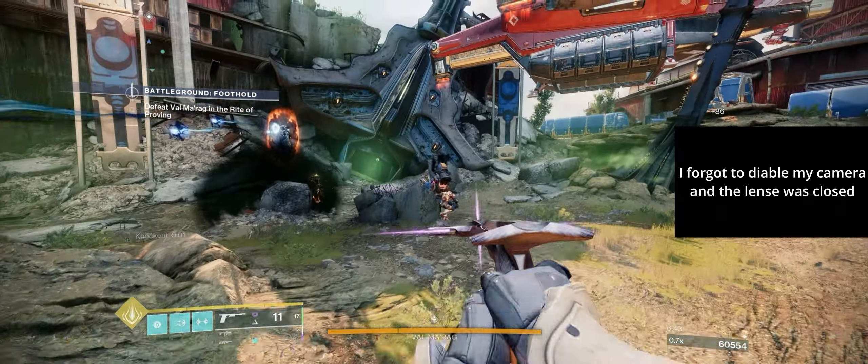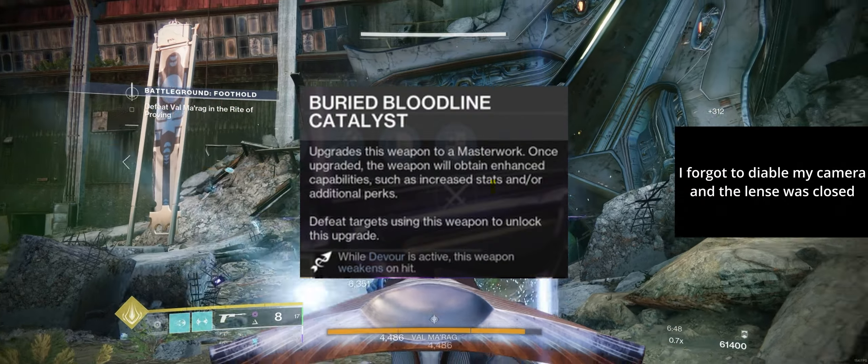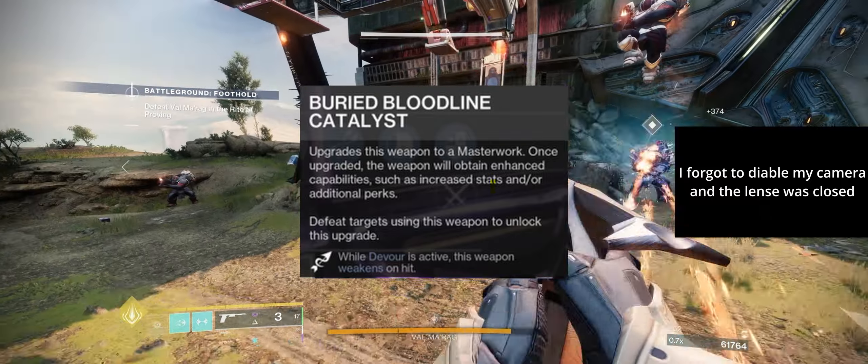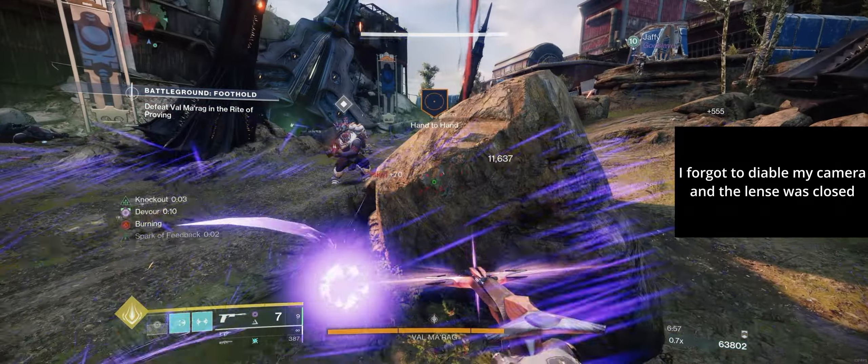You can all take advantage of Devour and gain that additional survivability. Completing the catalyst takes things even further by making it so that hits while Devour is active weaken targets. As a result, they take 15% more damage, and it's basically a free debuff just for using the weapon as intended.